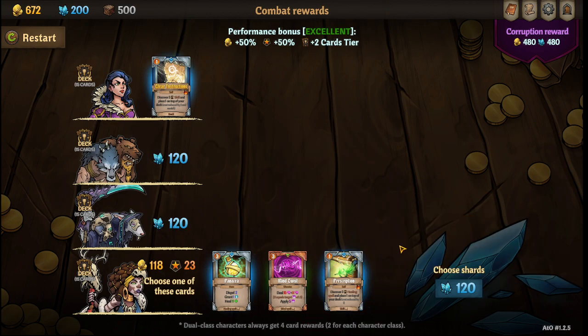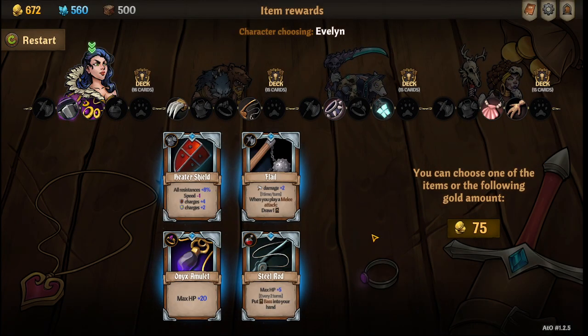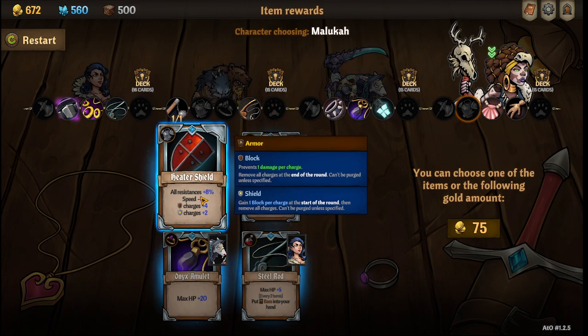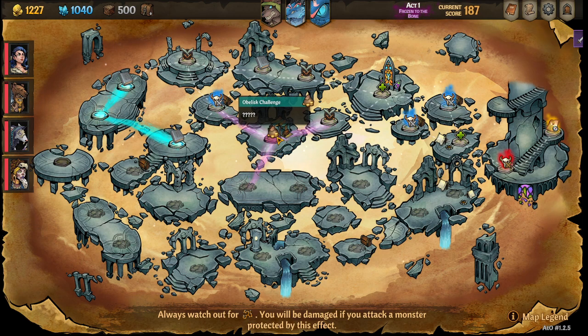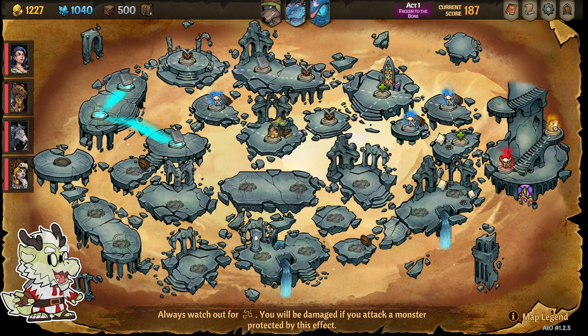The description is kind of fun but pass on that. Just put a steel rod there. The flail here is fine, max HP there is fine, and I'm going to pass on the heater shield. I think this item shop here is really good if I remember right. Y'all have a good day — thank you for watching. I hope the run goes well, and if it doesn't, let me know and I'll do my best to help you get to that second floor. Thanks and have a good one — peace!